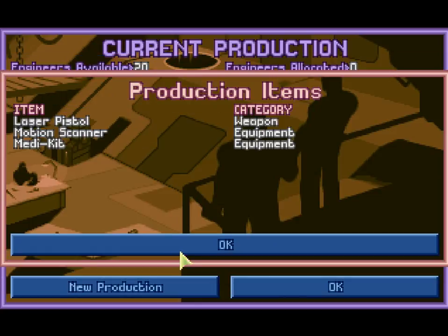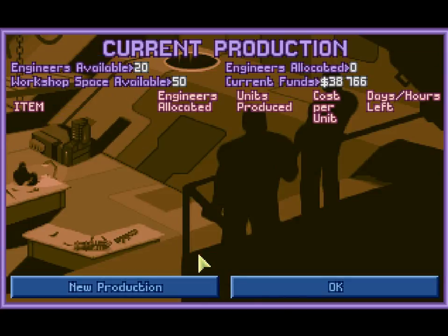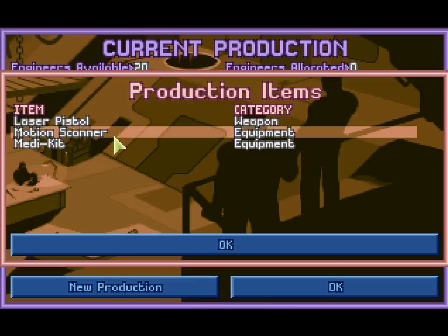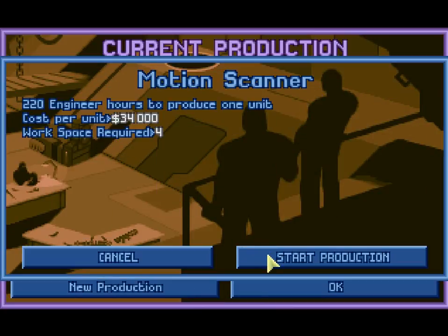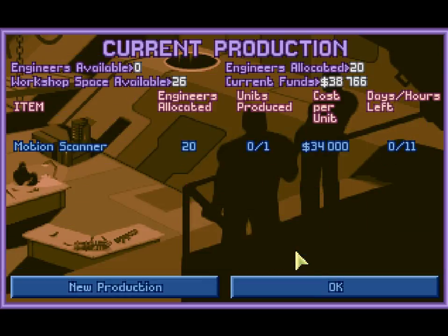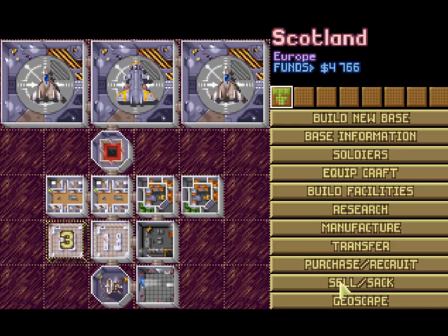We could also sell the corpse if we wanted — which is pretty funny actually, I wonder who would actually buy that. Let's begin the manufacture of the motion scanners — cost per unit 34,000. I'll produce one just to see how much they're worth when selling.